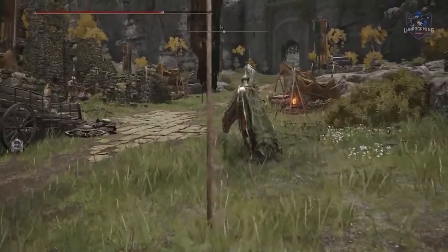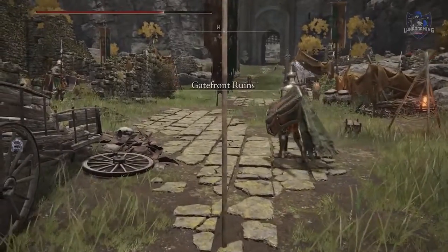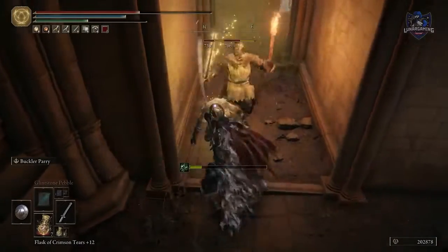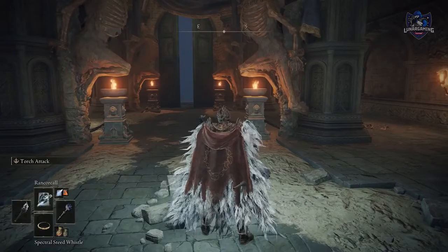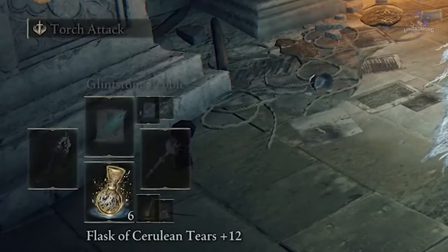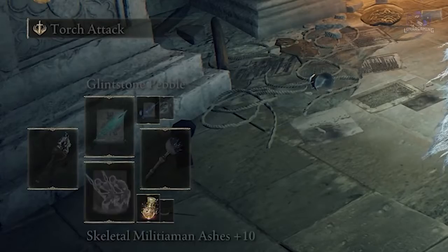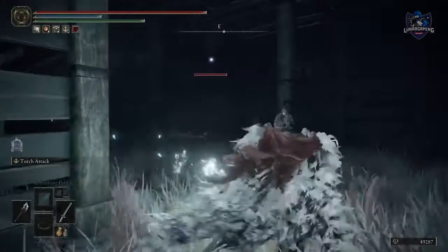You can use the Mimic's Veil to sneak past enemies. Pressing the attack button after blocking allows you to do a swift counter attack with your weapon in hand. Holding the up direction button will change your spell to the first slotted spell; holding down will change your item to the first slotted item — if you keep your first slotted item as healing, it's a quick way to get back to your healing in case of an emergency. Locking on works well as a method to discover enemies lying in wait.